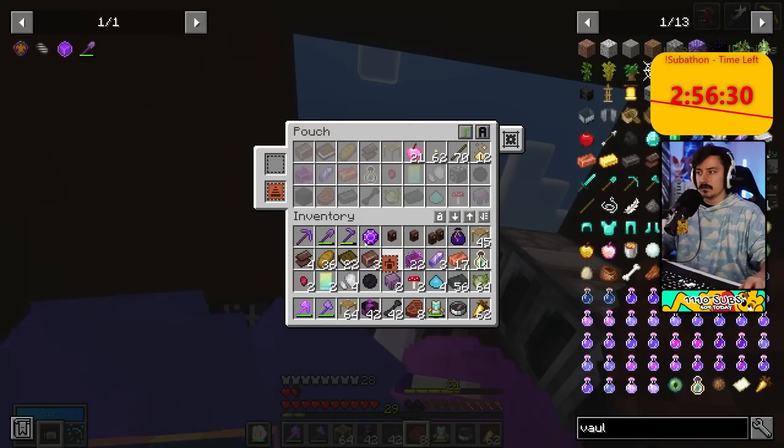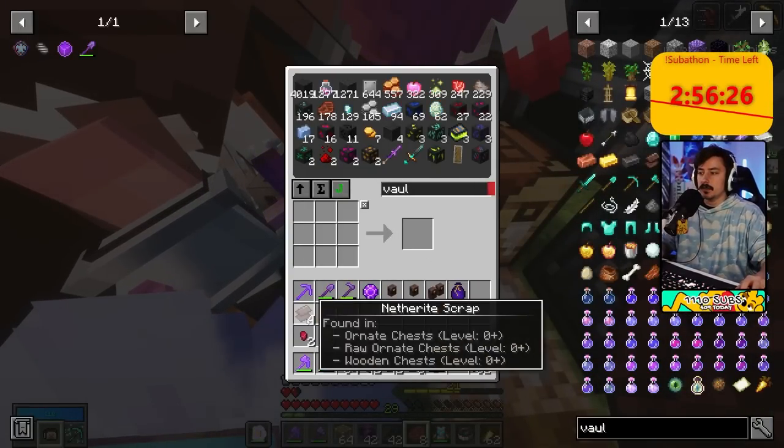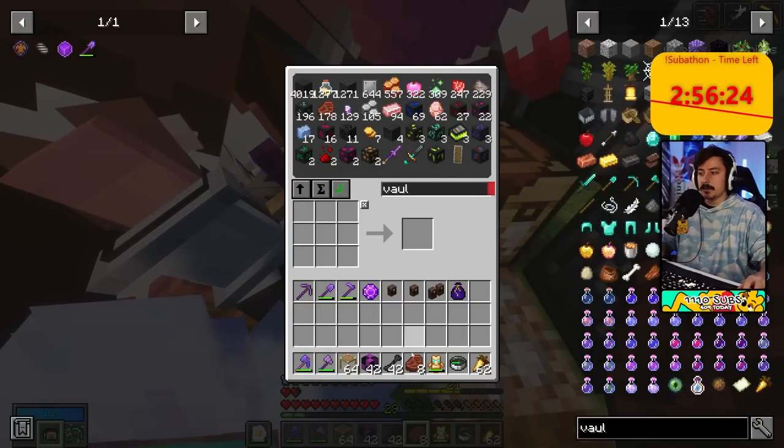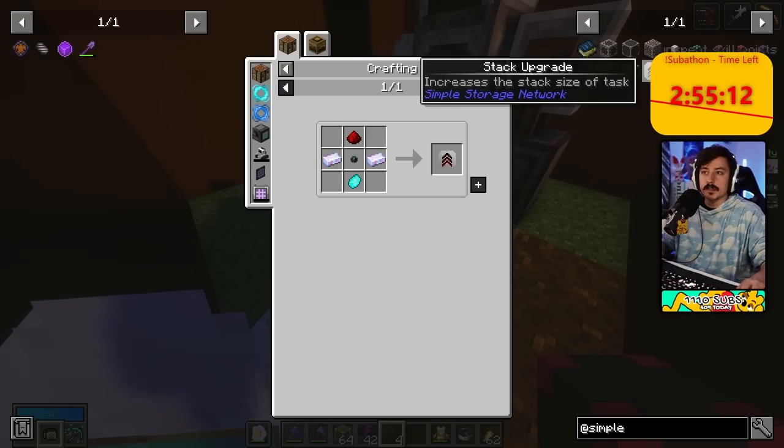I'm starting to get fed up of all this loot, actually. I hate loot. We can make it better now. I'll hook up something one set and it'll make our depositing easier.